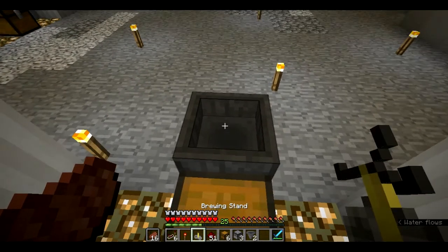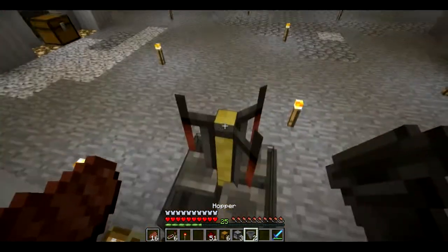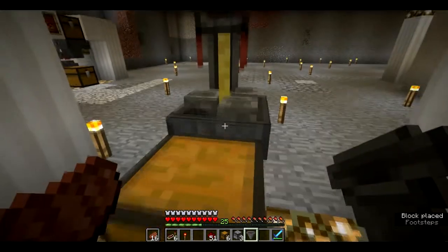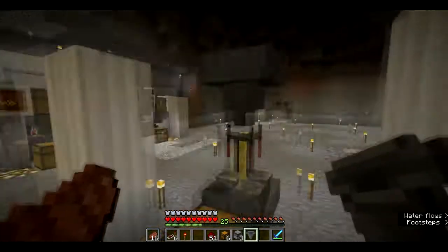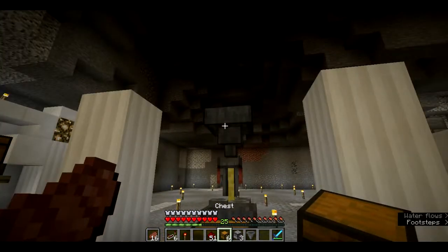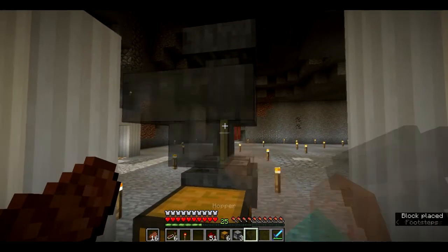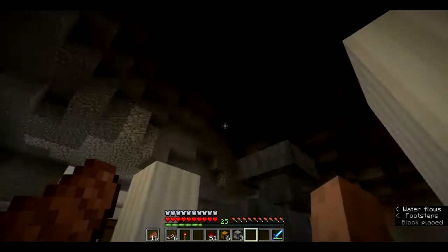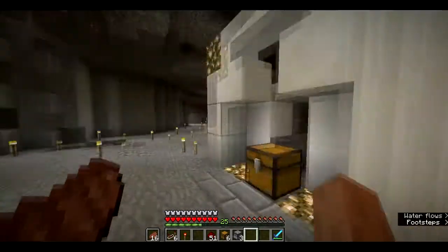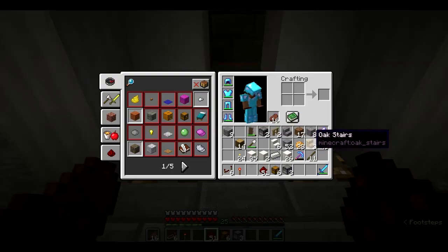Next up, your brewing stand — same thing, left shift click. And another hopper up here, right shift click. You're going to need one more hopper here because your bottles are going to go into your potion here. I'm just going to steal a hopper here — I've already got one set up right here. I'm just going to make room for it.